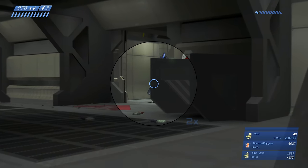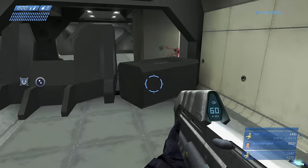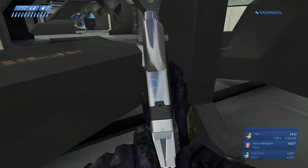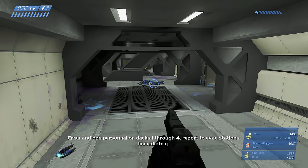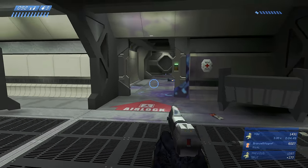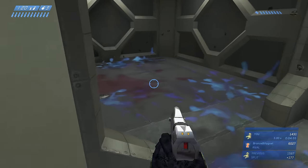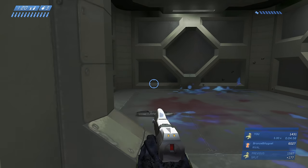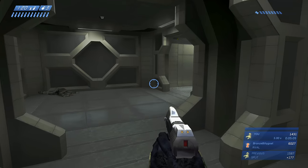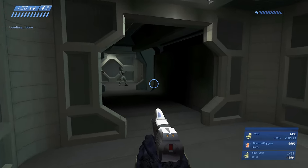Poke your head around the corner and hopefully headshot a grunt. Headshot that guy — he'll blow up and kill the elite. Check for more frags around the corners, as they could bounce in various directions. Move back and take this hallway cautiously. There's ammo on the ground — those packets are AR and Magnum ammo — plus a health pack on the wall.